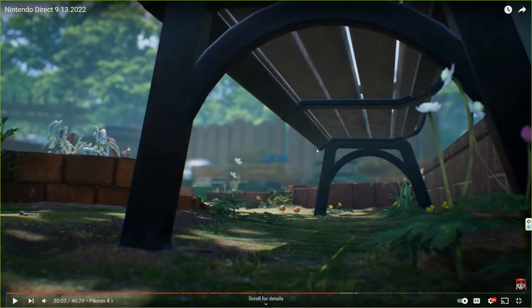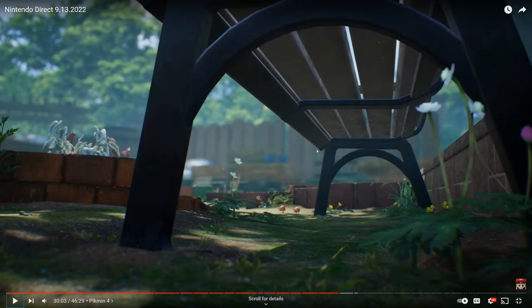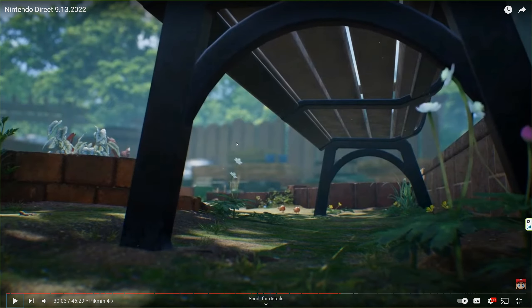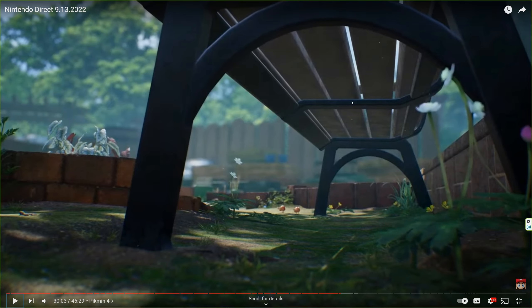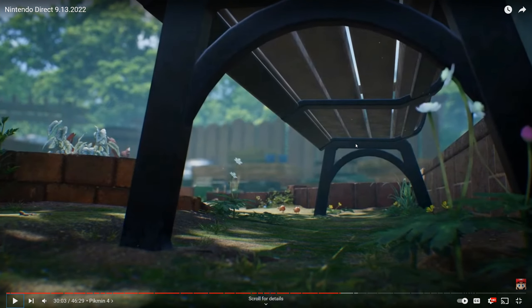As we crossfade into the next shot, we see some Bulborbs in the foreground, obviously, but yet again, even more strongly than in the last one, we see that human influence. Up in the background you have a fence that still looks completely intact. You've got some kind of gate up in the background to the left. You have a brick-enclosed garden, it looks like. In the foreground of this shot, we have a bench — a real human bench. I don't think we see that distinctly of human structures in any other Pikmin game. I mean, this just isn't mossy, there's no rust around these legs. This is just a bench. It looks nicer than a lot of benches I can think of in real life. It looks fresh, it looks human, and that is really fascinating to me.